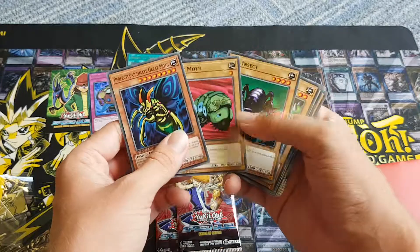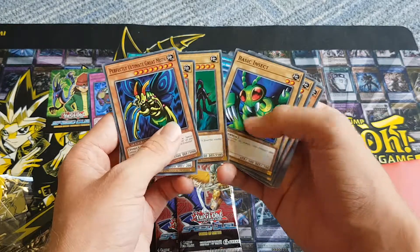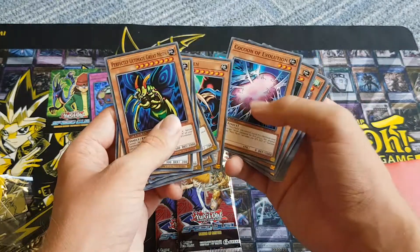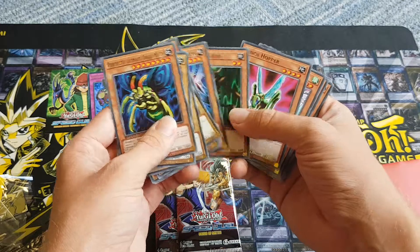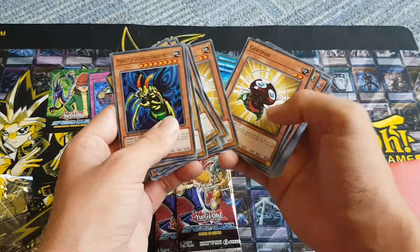Insect Queen of course. Petite Moth. Big Insect — didn't think we got that in English. Basic Insects. Wind Weaver. Insect Queen of course. Cocoon of Evolution. Man Eater Bug — classic card. Insect Princess. Cocoon.